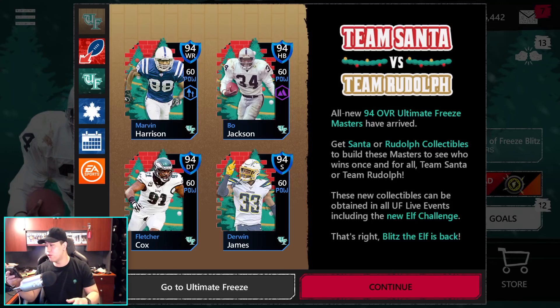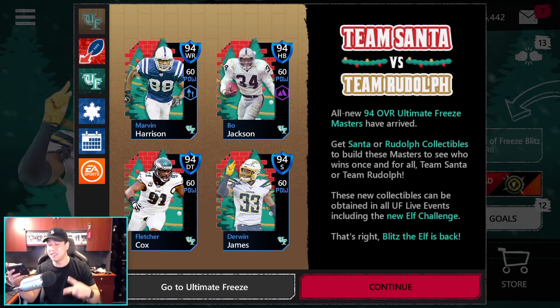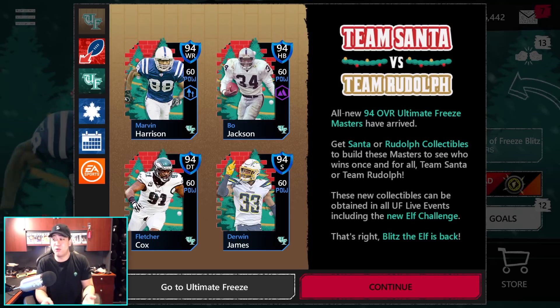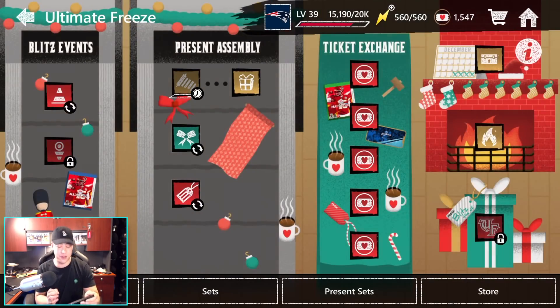So all new 94 overall masters have a Rudolph or Santa collectible requirement. Team Rudolph is the offensive players and Team Santa is the defensive players. So if you're going for either, you will be picking your specific banner if you're trying to go for one player. These new collectibles can be obtained from Ultimate Freeze live events, including the new Elf Challenge, and Blitz the Elf is back.